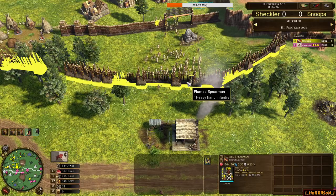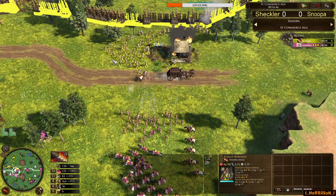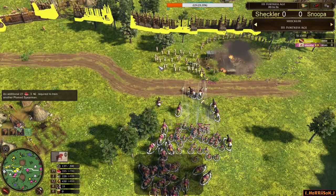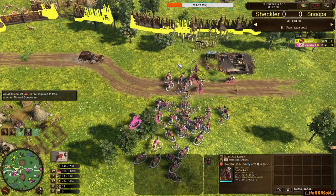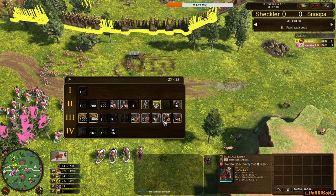Snooper can come back with a really decent eco — 13 counter houses, 34 villas. But it just feels this is Shekler now with the 4 TP stagecoach. He'd go for the fourth training post here behind, just wanting to get Snooper out of the open and basically wait for him to starve out his resources — maybe camp working hands to make sure that's not being taken.